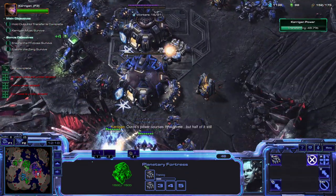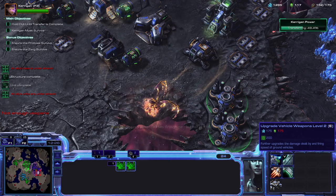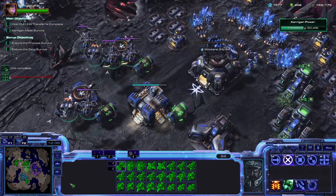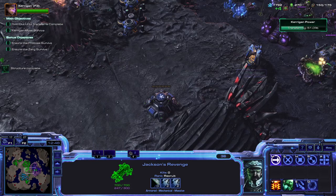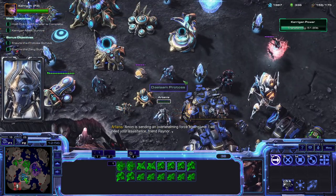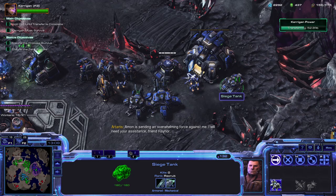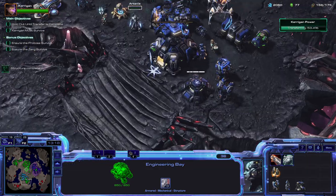I want to make sure we can get Siege Breakers at the end. I'll get some more tanks because I don't want my area to get busted through. We could also steal our allies' gas — I don't want to, but I certainly could. Air group, Jackson's Revenge, we're going to leave here. Otherwise, mobile air group — we got you flying around doing good stuff. We need upgrades — the attack speed is just so clutch.